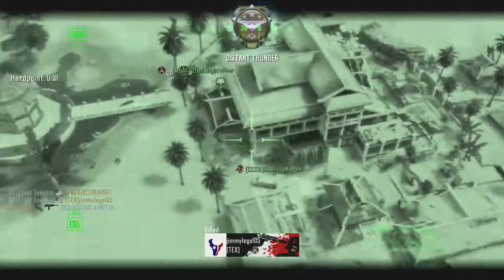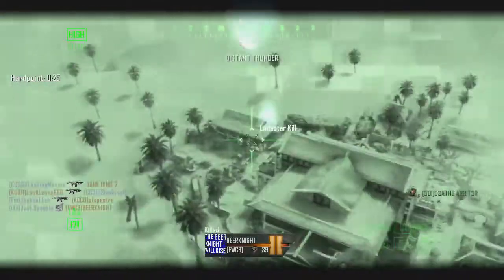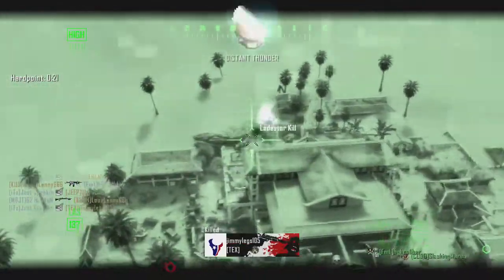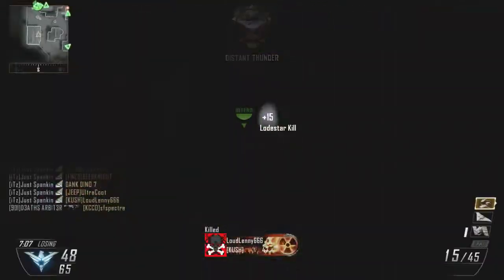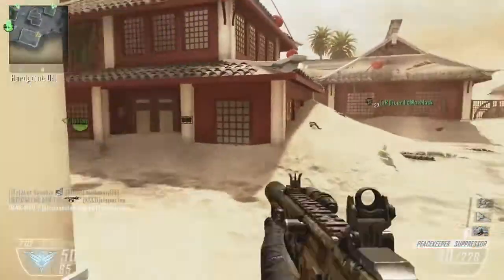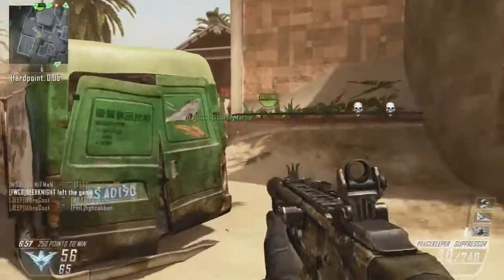That guy almost kills me but I get my swarm right there, so I'm ready to call that in. I'm gonna try to get a swarm on every one of the new maps — all four of them — that would be pretty sweet. Right here I get like a quad, boom — I got like five with that one, so that was awesome. And here is my swarm.